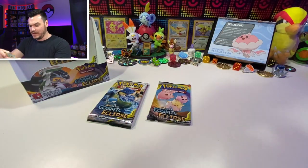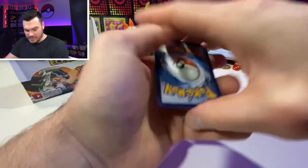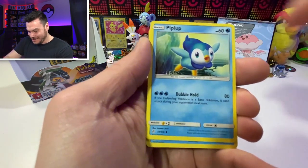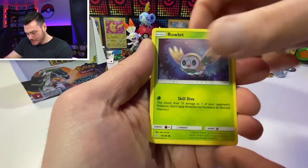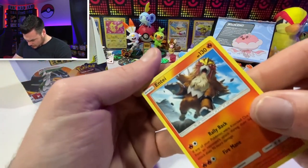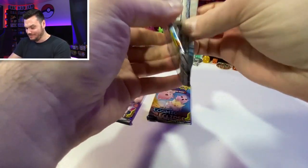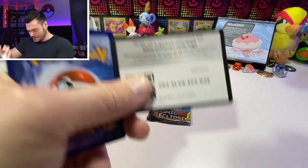Getting into this pack - wouldn't mind one more character card and maybe one more big hit, but I'm grateful for what I've got so far. Piplup, Vulpix, Rockruff, and Entei - which is pretty cool, it's got that cool beard-like thing going on. Three more packs! I totally misread that - I thought we only had two more packs left. There's all sorts of surprises in this video.